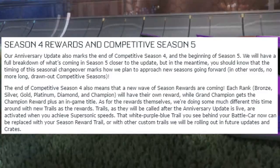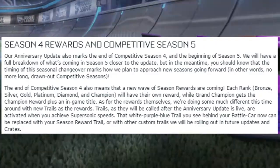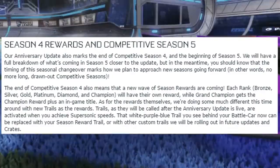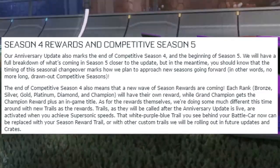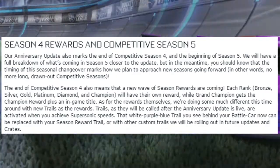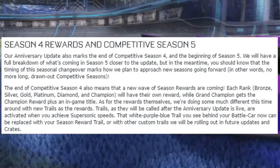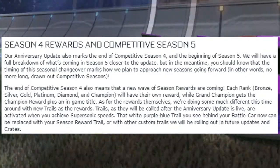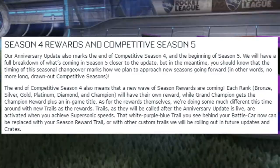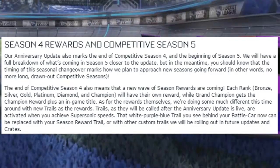The end of competitive Season 4 means a new wave of season rewards are coming. Each ranked tier — bronze, silver, gold, platinum, diamond, and champion — will have their own reward, while grand champion gets the champion reward plus an in-game title. This time around they're doing something different with new trails as rewards. Trails are activated when you achieve supersonic speeds, replacing the default white-purple-blue trail behind your battle car.